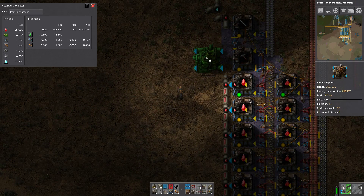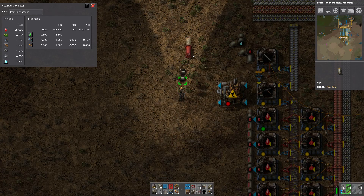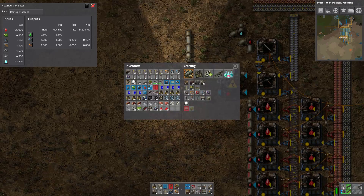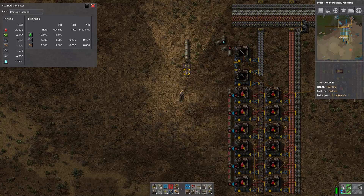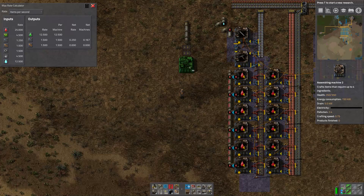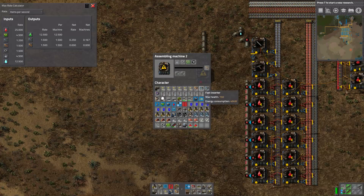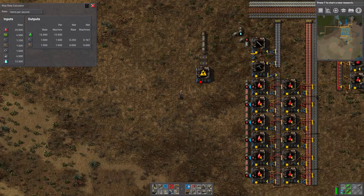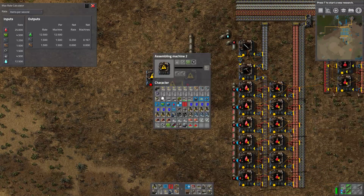We can leave a bit of a gap, then make our setup. We have one, two, three, four fluid, then two gaps, then we can start building. I'm wondering if I should do this wide. If this is the far - the slows - then this could use a long-handed inserter to put into the fast. I think that would be quick enough - this juices every half second, so yeah, that should be fine.